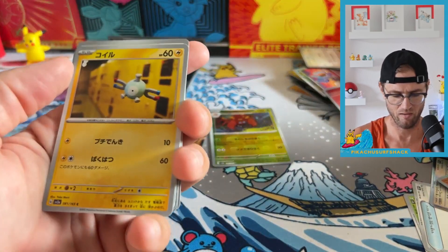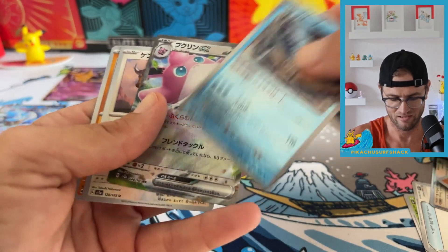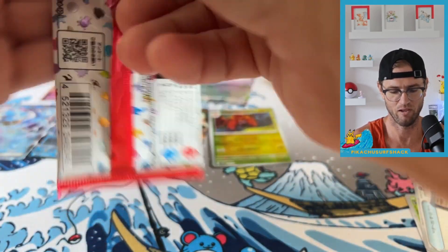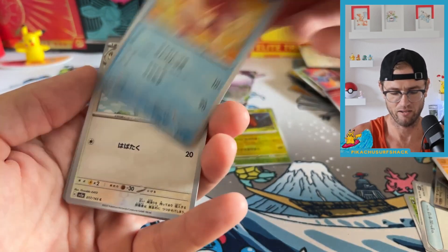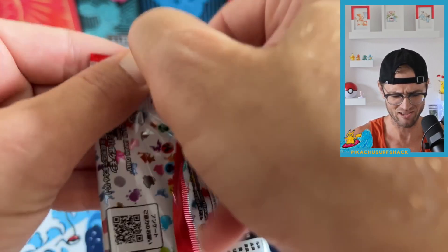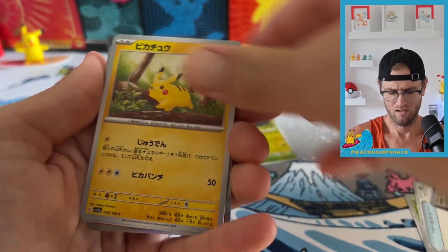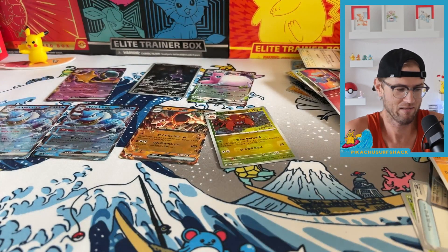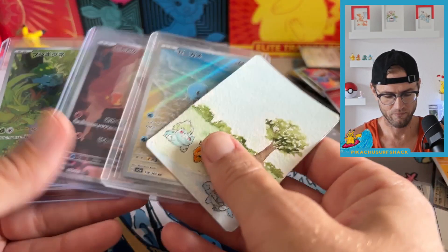That is wild — I've never had a box with no art rares. Let me know in the comments if you've ever opened 151 and had a shitty box like this. From the second box I got the Wiggly tough EX, the Charmeleon art rare, and the Pidgeot Master Ball. Every box I open I've gotten at least three art rares — this one didn't have one single art rare. Got two Blastoises. That's how it goes boys, you don't always get what you want.